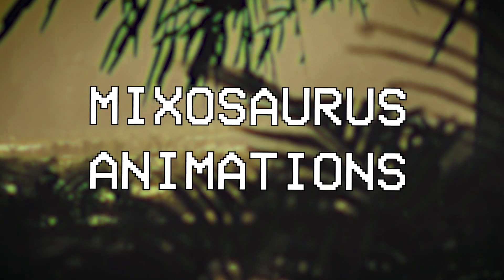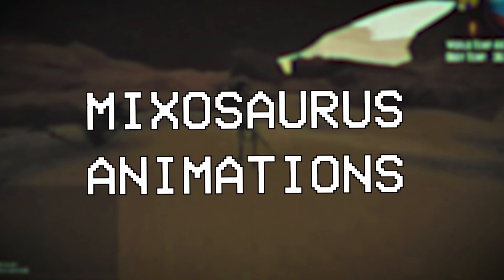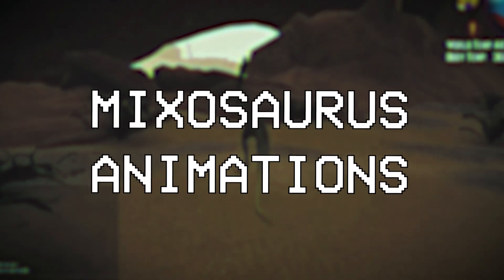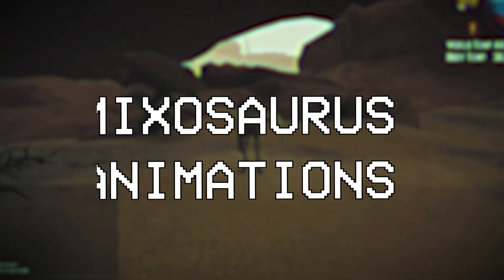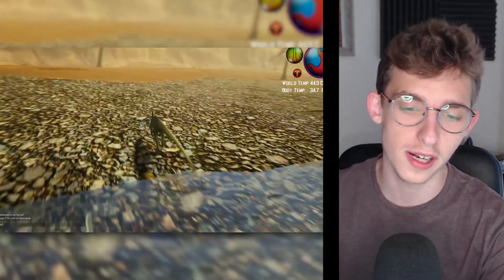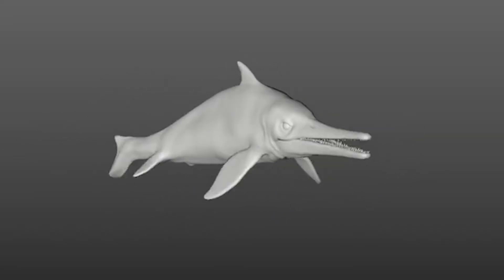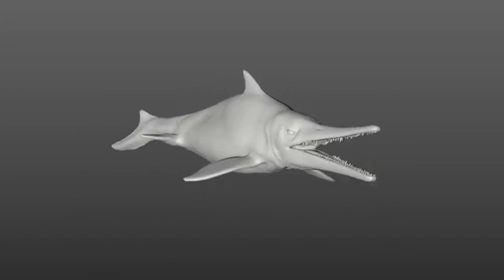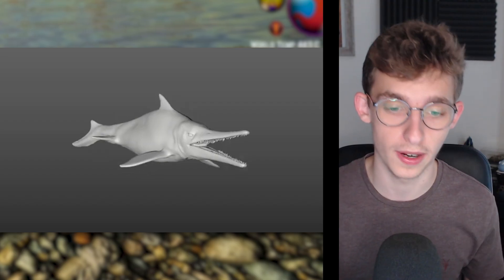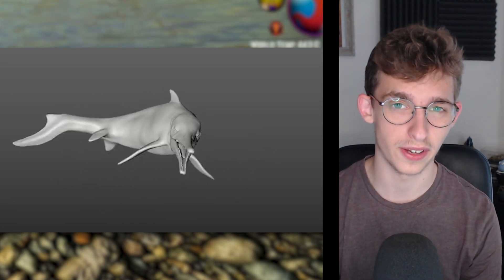Speaking of the Mixosaurus, we have some absolutely massive animation drops — literally seven brand new animation clips to go through. Some of them are the same animations from different angles, so let's get straight into it. The first animation looks like a thrashing animation where the Mixo latches onto what looks like a food item and thrashes it around. It could be used to kill fish, get into hardy creatures like animites, or simply tear meat off chunks of bodies. I absolutely love this animation — it looks so fluid and smooth.